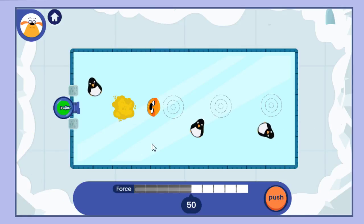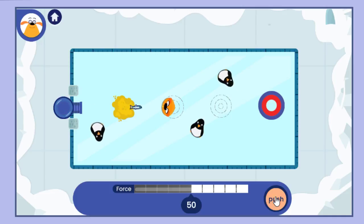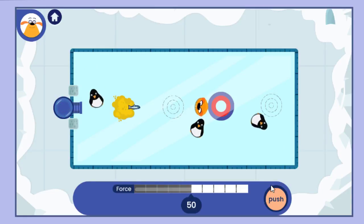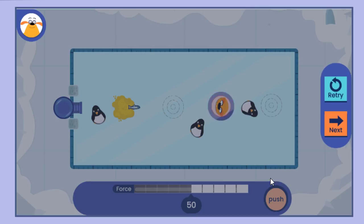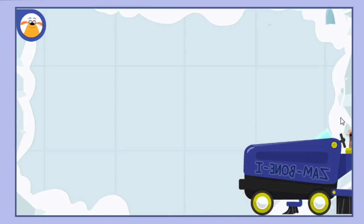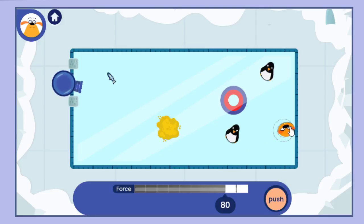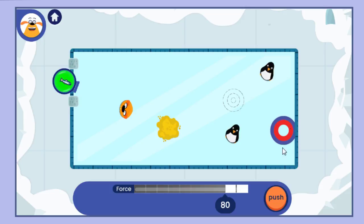Prediction time! Put the target where you think the plushie will land. Oops, not that one. It matched. Prediction time! Tap on the ice to put a target where you think the plushie will land. How close was it to your prediction?